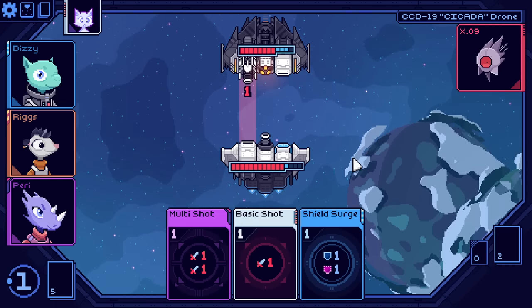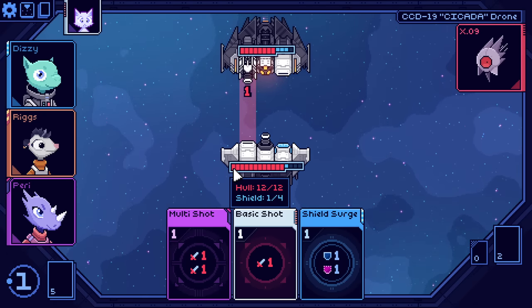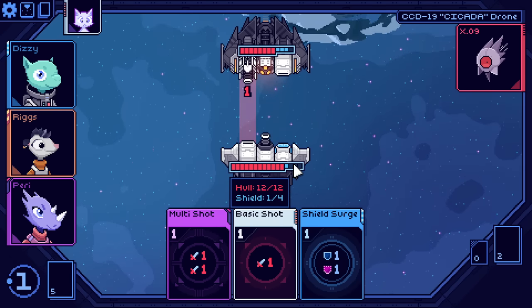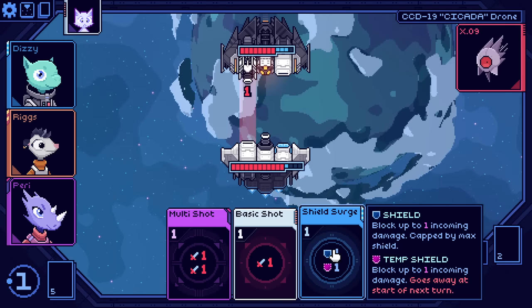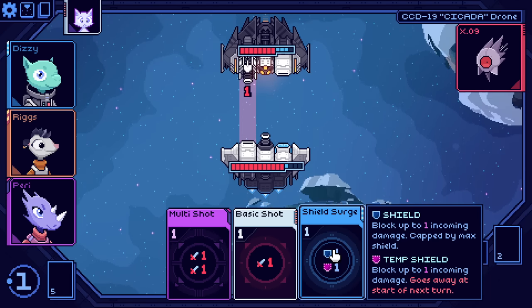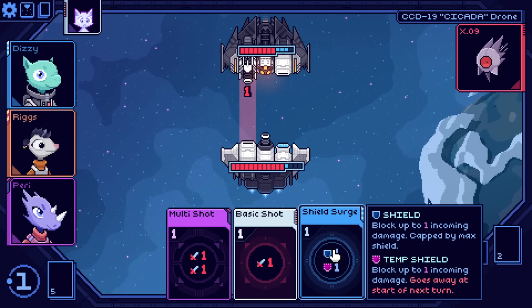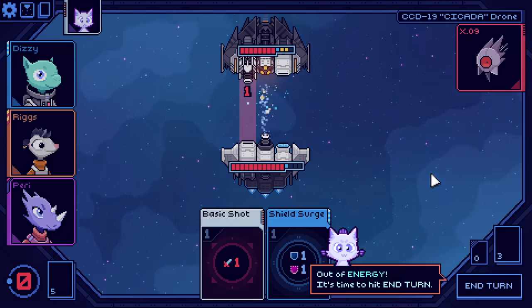We're going to play out the rest of the turn ourselves. There is a size for the hull of our ship — our general maximum HP. And then, past that, there is a capacity for how much shield we can have at any one time. There are two different kinds of shielding: shield blocks up to one incoming damage and is capped by a max shield, and temporary shield blocks up to one incoming damage but goes away at the start of the next turn. An important distinction to make.